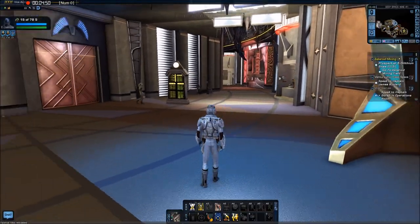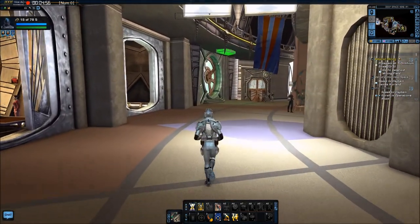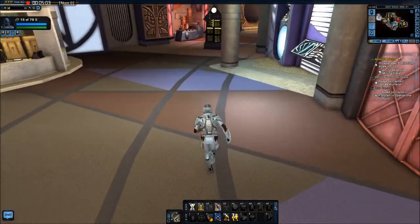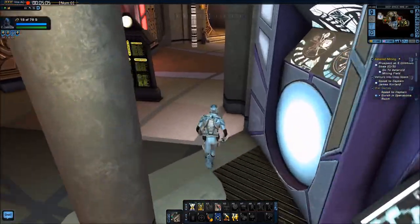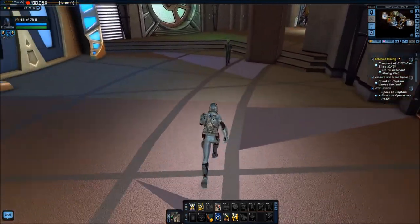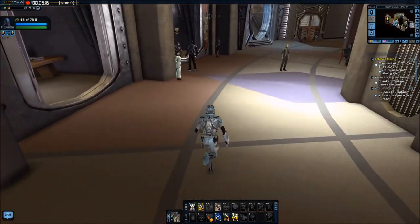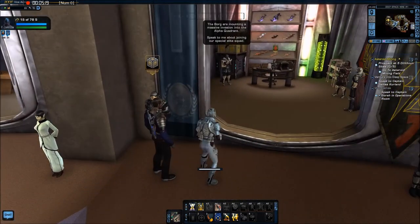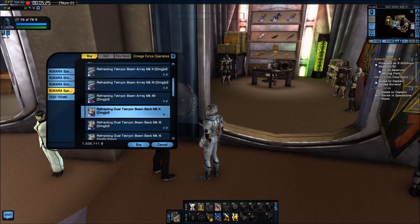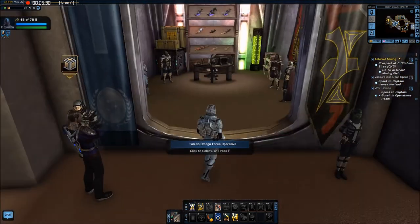Deep Space Nine. When you're on the ground, you can find little stations that have little symbols and if you step in them, you'll start glowing — those are buffs that last for up to 15 minutes. It looks like this is the right place, but nope — that's very disappointing. I'll have to ask where I get this stuff from because I do not see it.